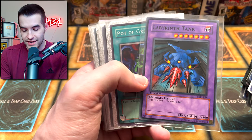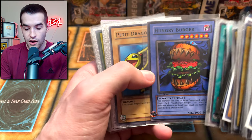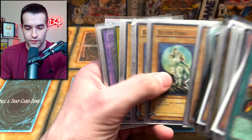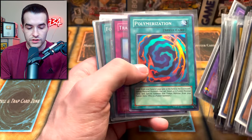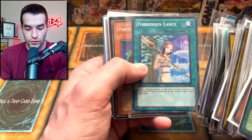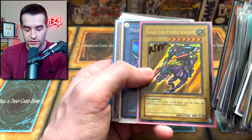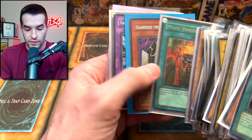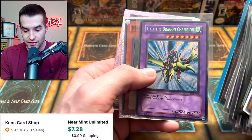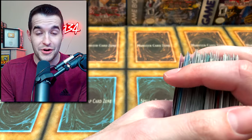Then we get a common first edition from Metal Raiders — that's nice. Pot of Greed, Hungry Burger, the Silver Fang. So we're getting into some commons. A faded Kuriboh — that's beautiful. Cybersaurus, Polymerization, Trap Hole, Dark Hole, Forbidden Lance, Panther Warrior, Gaia the Fierce Knight — that looks like an original print. Paladin, Swords of Revealing Light, Mystical Elf, Mage Power, Gear Freed, Gaia the Dragon Champion — it looks like a reprint. Maneater and Mystical Elf. That's a pretty nice little set of cards right there.